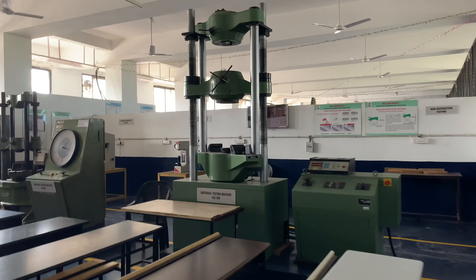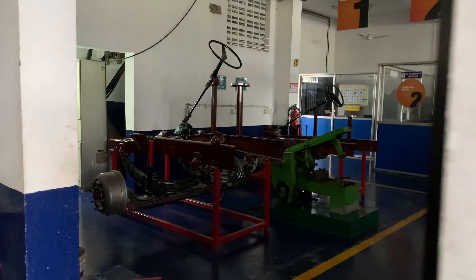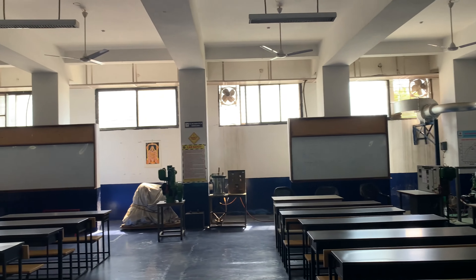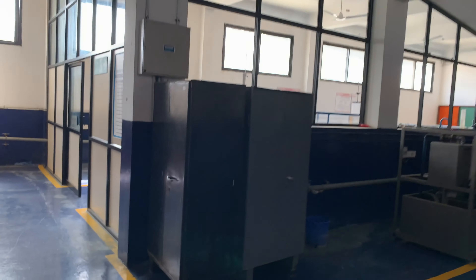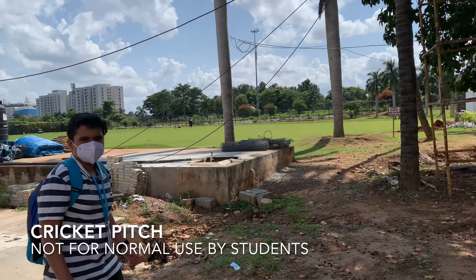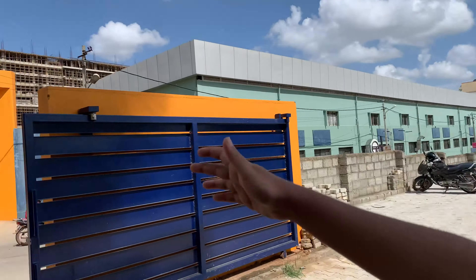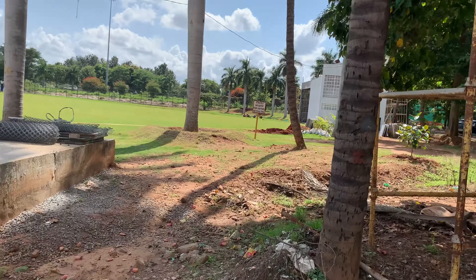Here we have the department of mechanical engineering — pretty cool lab they have here. Here we can see a few of the labs: there is material testing, a few instruments like a universal testing machine, and a few other things. Here we have a massive steering column and suspension. Here we can see thermodynamics and internal combustion engines. Also here is the computer aided manufacturing and apparently fluid mechanics — one of the worst subjects.